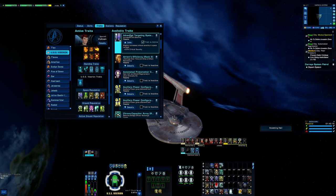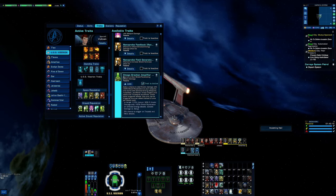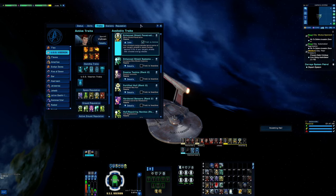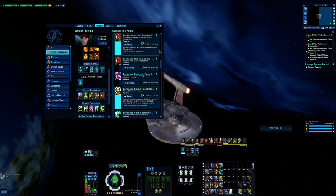On space reputation we have Advanced Targeting System for 20 percent crit severity, Omega Gravision Amplifier, Torpedo Pre-Fire Sequence — plus 15.6 percent bonus torpedo damage as another category one boost, plus 41.3 percent destructible torpedo flight speed so they fly at the target faster. Enhanced Shield Penetration because shields are bad, and Enhanced Armor Penetration to cut through armor quickly.